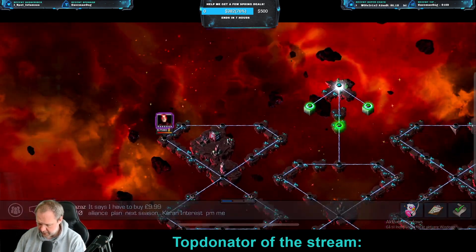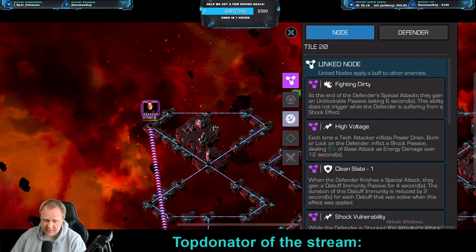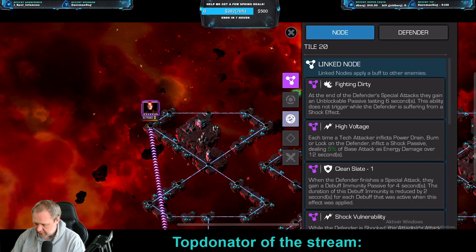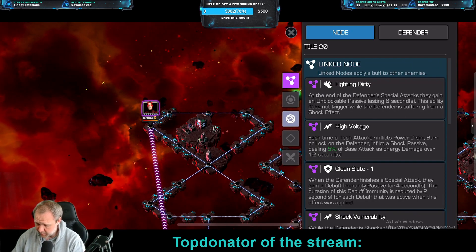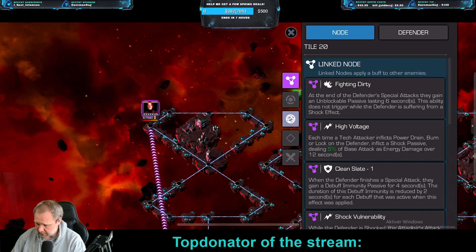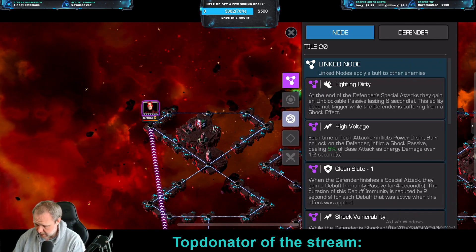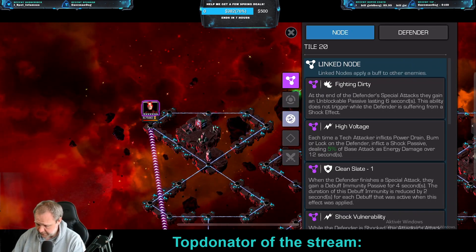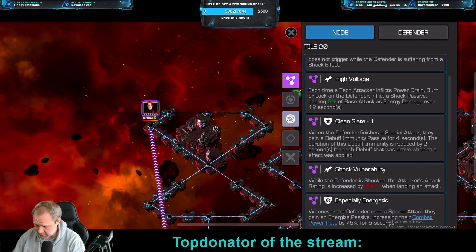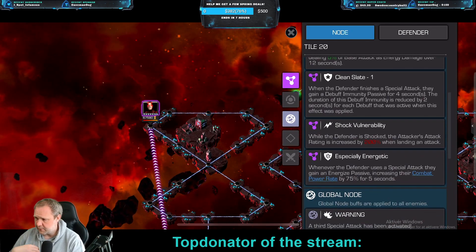Let's start on the far left — the Cyclops path. I'm just going to call it the path of the first fight because that's the easiest one. It has a few nodes, including Fighting Dirty: at the end of the defender's special attack, they gain an unblockable passive lasting 6 seconds. This does not trigger when the defender is suffering from a shock effect. Each time the attacker inflicts a power drain, burn, or lock on the defender, they inflict a shock passive. When the defender finishes a special attack, they gain a debuff immunity and shock invulnerability.